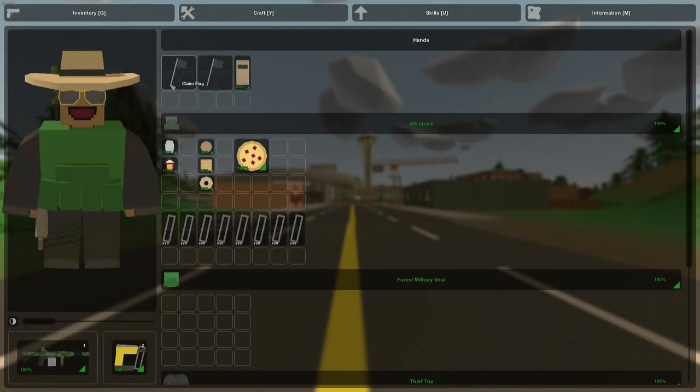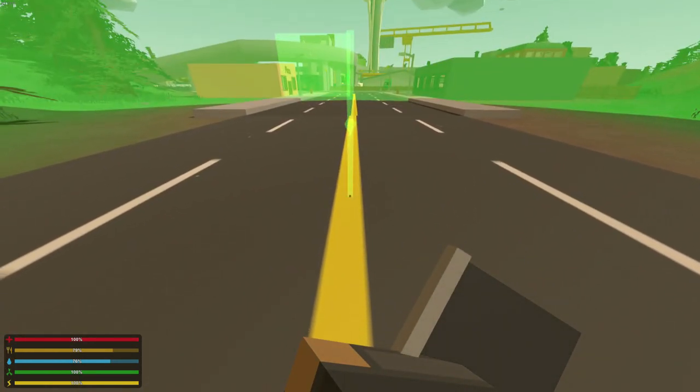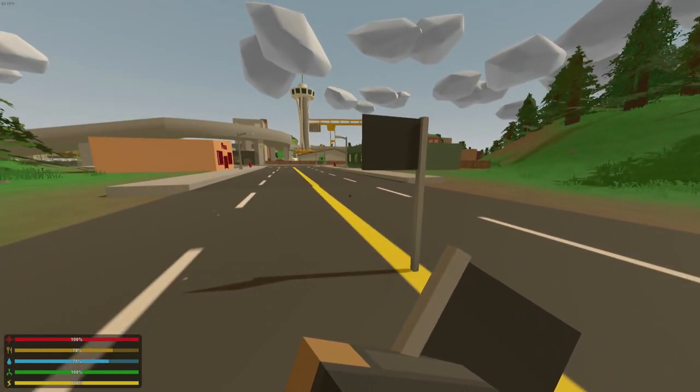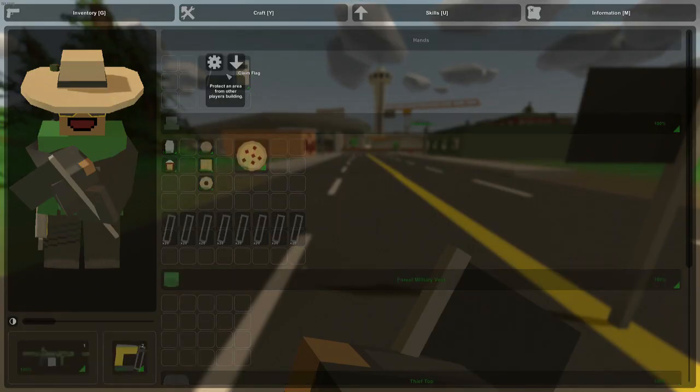Now to start, we have the new claim flag, which has an ID of 1158. Initially when I put this down I was a little bit confused as to what it does — I figured maybe it was just a flag you could put on your base. But if you read the description of it, it protects an area from other players building.